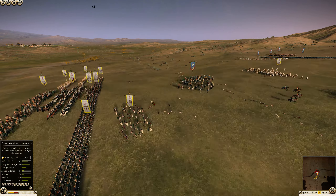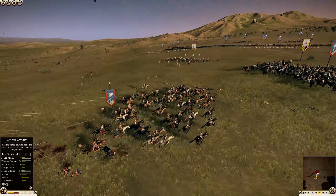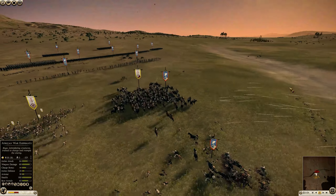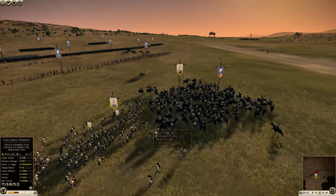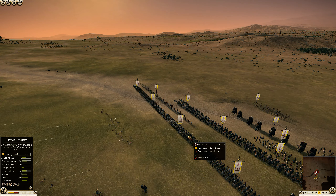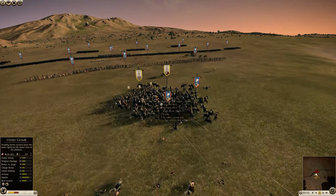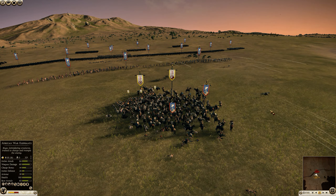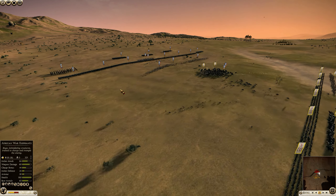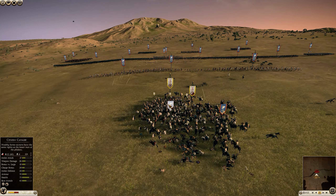So these Balearic slingers are going to die, but it's a decent exchange for my opponent here because this is making him run into javelin range, and he's going to lose a lot of citizen cavalry from javelins. That was kind of the plan — to lure them in and then send in the Libyan hoplites. He's still firing at the front of my Libyan infantry which isn't going to be very effective. I'm going to fire into the back of his citizen cavalry, which is nice — taking out these two units removes the opportunity to rear charge easily.